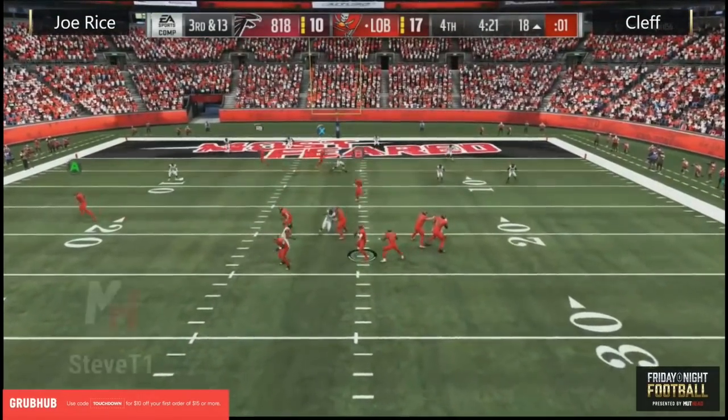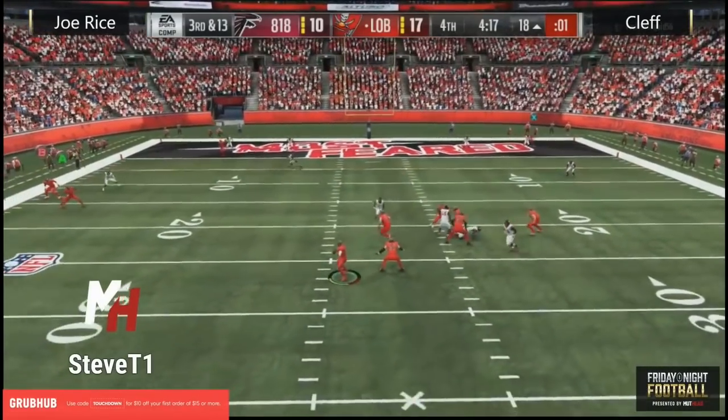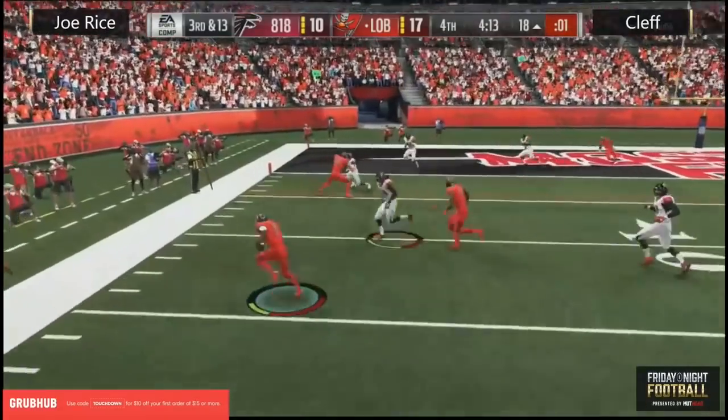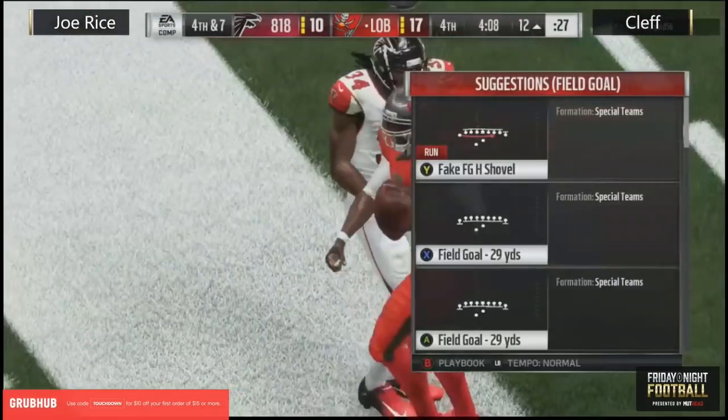Third and thirteen here for Clef — does have a field goal in his pocket if he takes care of the football. Vick against the three-man rush — looked like he was going to be corralled, going to scramble backwards, extending the play. Now he's going to try to make a move — this little pump fake, this little hesitation, is absolutely screwing defenders up.